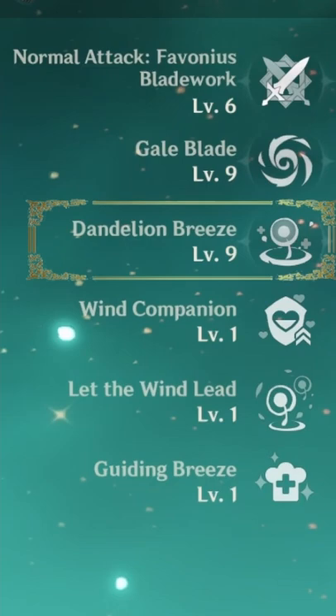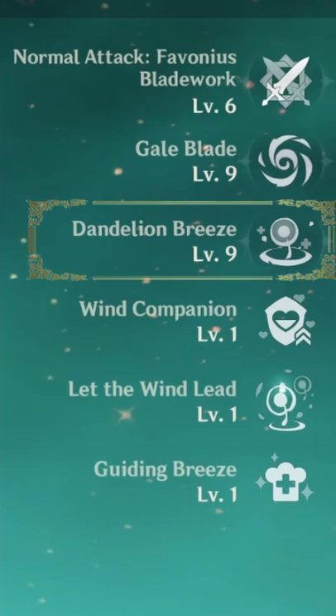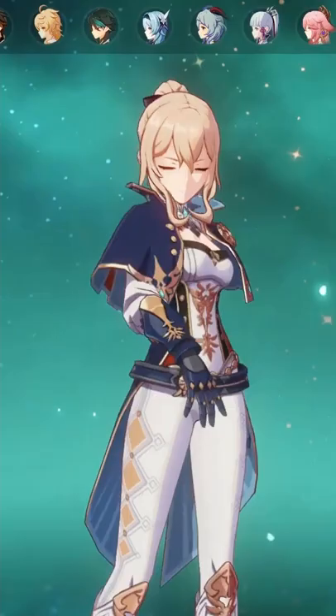Next are her talents. First you want to level up her ultimate. If you're planning to use a crown on Jean, I'd recommend using it on this. Then level up her E skill and then her normal attack.